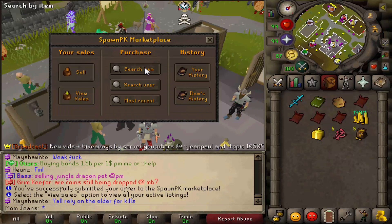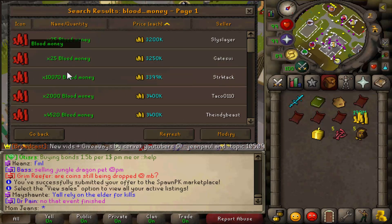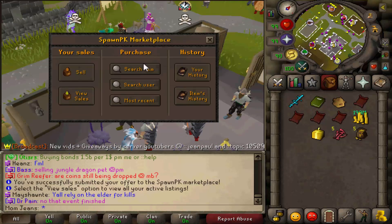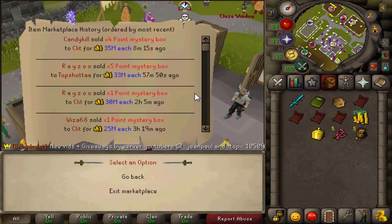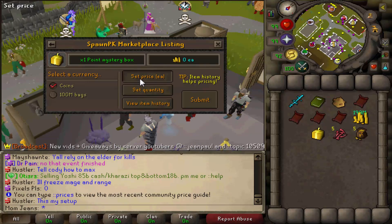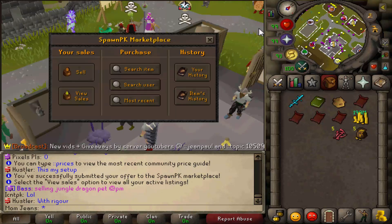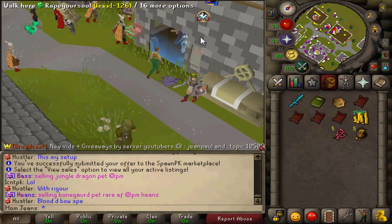You can tell it's gonna sell super easy from the person right above us that's merging - this guy has over 10,000 blood money, so he's gonna probably buy the people below him out. Next thing, I'm gonna go ahead and sell the point mystery box. Looks like all of them have been sold, so I'm gonna put mine in for 40 mil - might as well take advantage of this. In total, about 10 minutes, we made about 800 mil, if not more. And that was super, super simple.